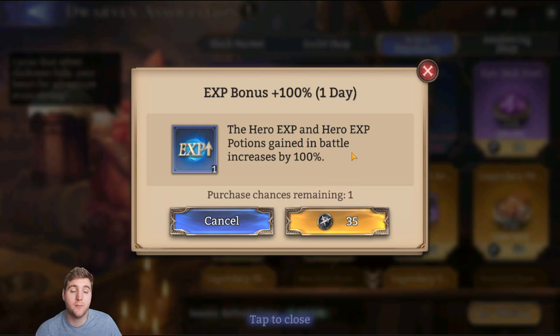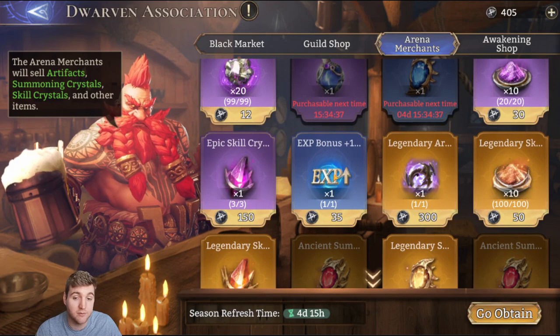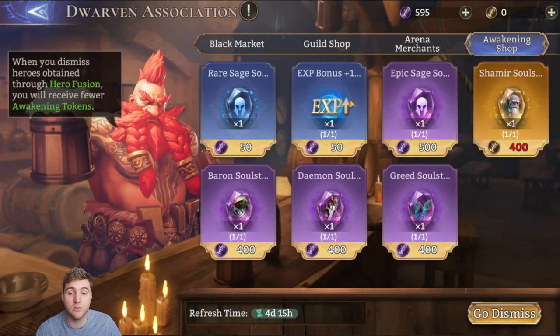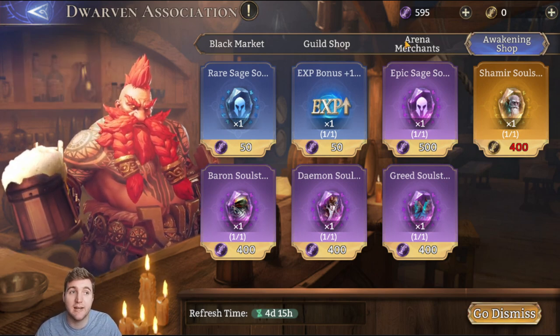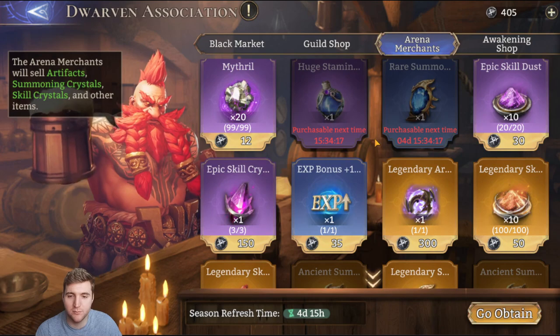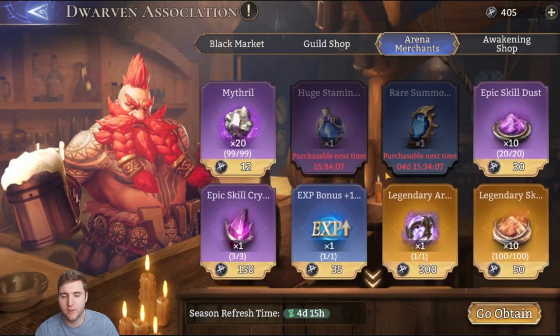Farming XP is really really crucial especially as you're progressing in the game, and you need a booster to make the most of it — you don't want to be burning stamina without a booster when farming either XP or gold. There are a few ways to get the XP booster: you can buy it here for 35 arena coins — not that expensive. You can also buy it for 50 epic awakening tokens, which is half of scrapping an epic hero — kind of expensive but manageable later on. I don't recommend scrapping epic heroes unless you've fully awakened them. That pretty much covers the arena merchants tab.